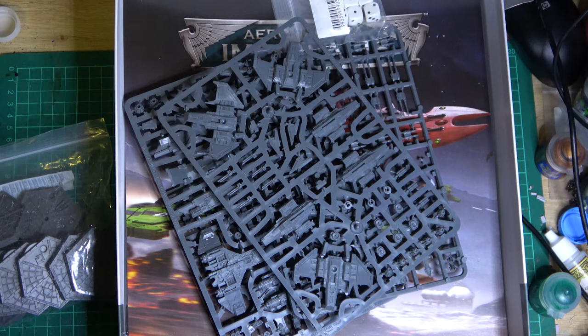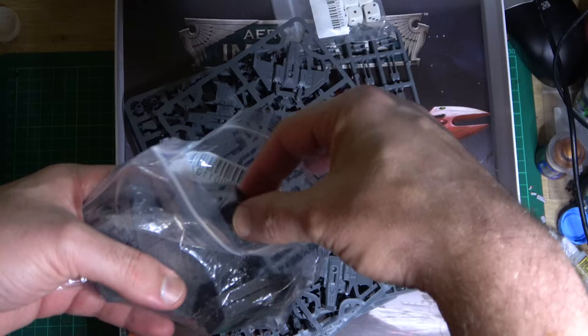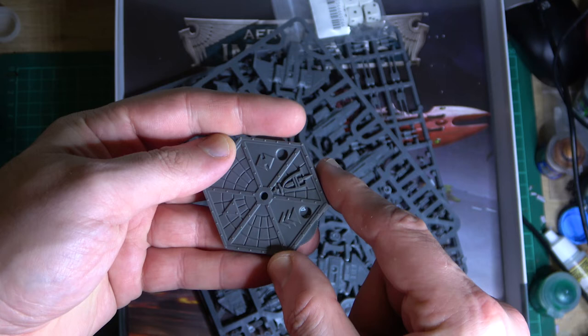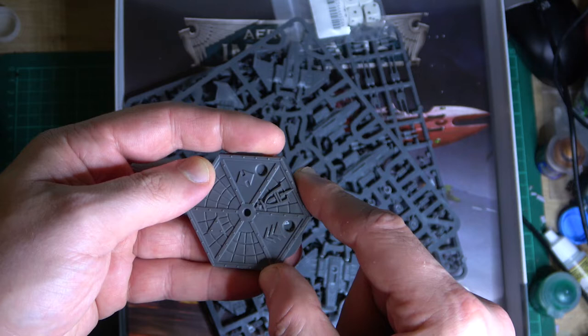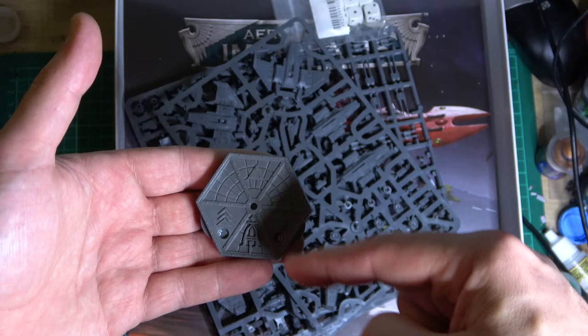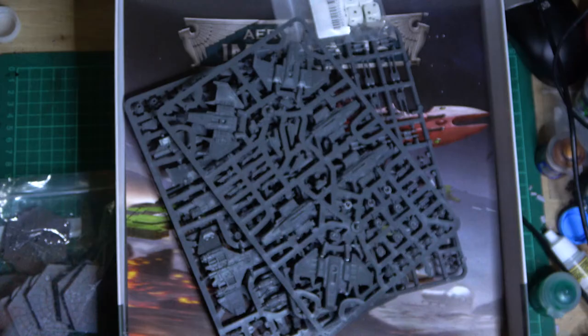First in the box we've got these stands — not really tokens. You can see these little numbers on the side for things like speed and ammunition. There's also another marker you can use for maneuvers. You can see we've got the firing arcs here — the front arc is very important for things like when you're tailing someone you get an extra shot in one of the phases. Some vehicles have other firing arcs as well, like a rear arc for bombers.